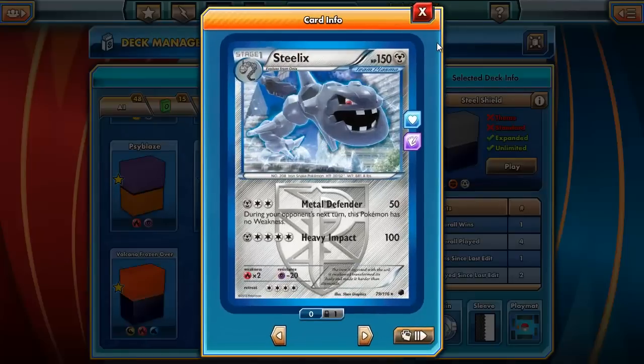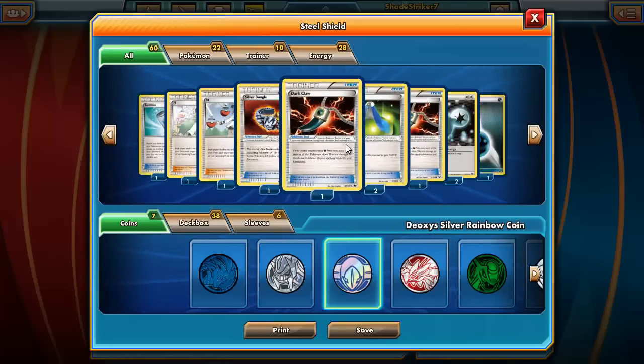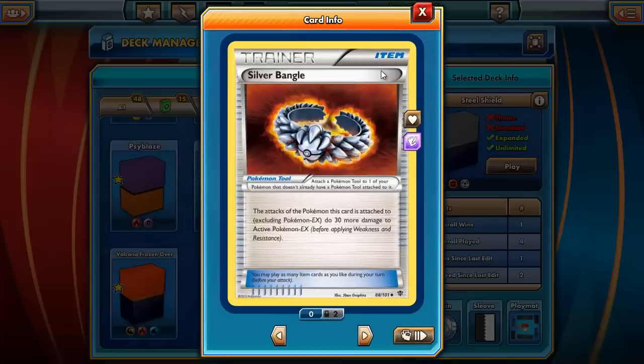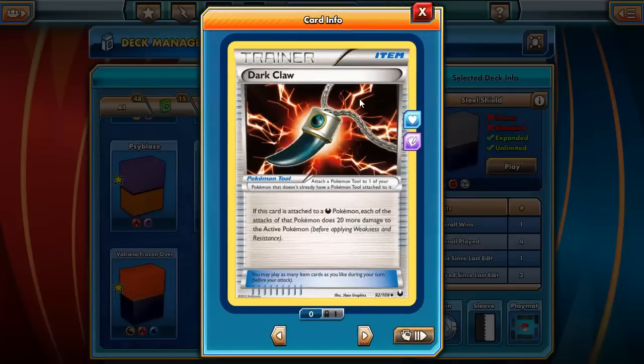There's Steelix — sure does take a lot of energy to use him. Silver Bangle: the attacks of the Pokemon this card is attached to do 30 more damage to active Pokemon EX, excluding Pokemon EX, before applying weakness and resistance. Dark Claw: if this card is attached to a dark type Pokemon, each of the attacks of that Pokemon does 20 more damage to the active Pokemon, before applying weakness and resistance.